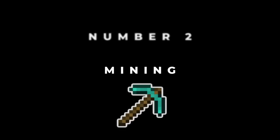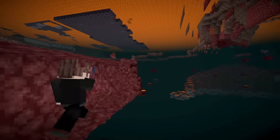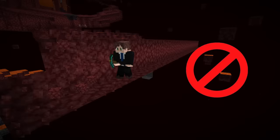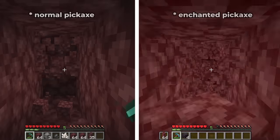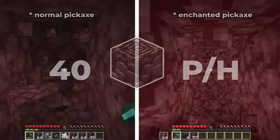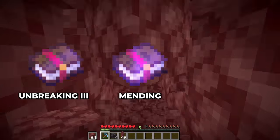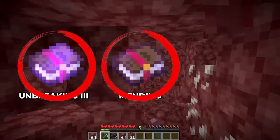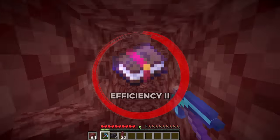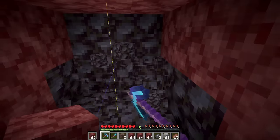Number 2: Mining. Maybe you think mining for ancient debris is a waste of time, but you would be wrong. It totally depends on the tools you have. You shouldn't use this method early game without any enchantments, because mining all the netherrack would take ages. But this is different if you have an enchanted pickaxe. Mining with the right enchantments could give you 40 ancient debris per hour. The 3 enchantments you should definitely want on your pickaxe are Unbreaking 3, Mending, and Efficiency 2 or higher. The reason you will only need Efficiency level 2 is because this will break netherrack instantly, just like an Efficiency 5 pickaxe. But still, the higher the better, especially when you need to mine blackstone.